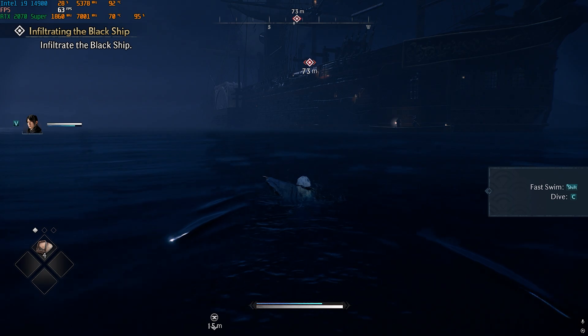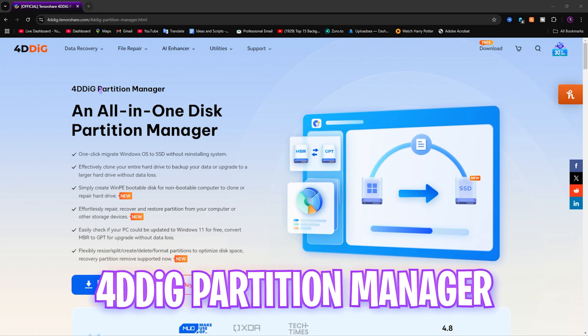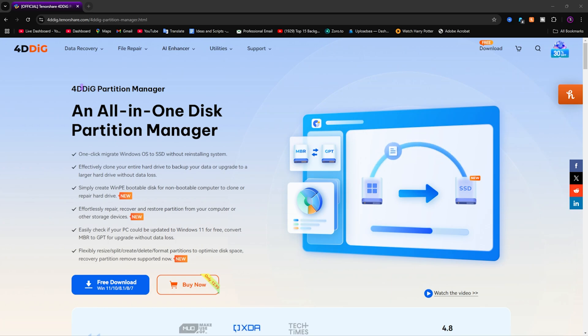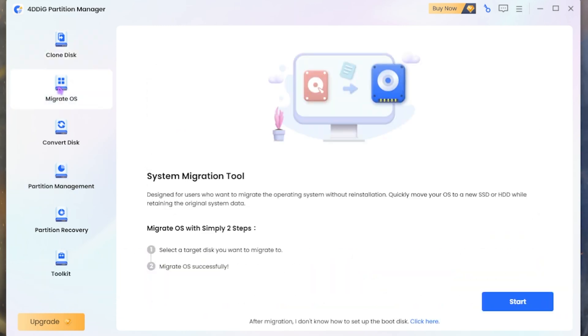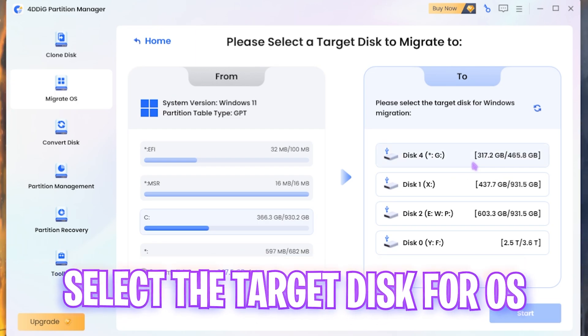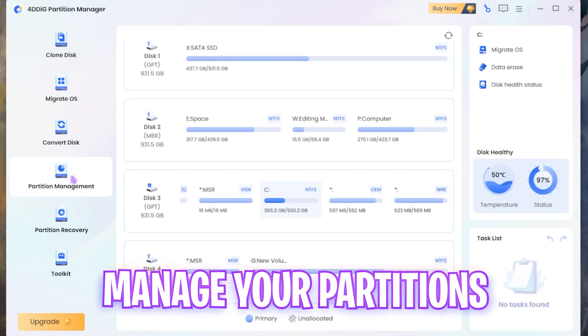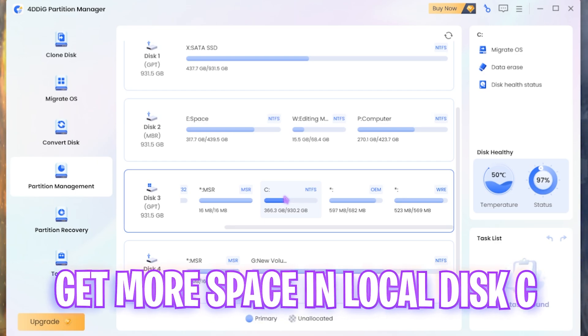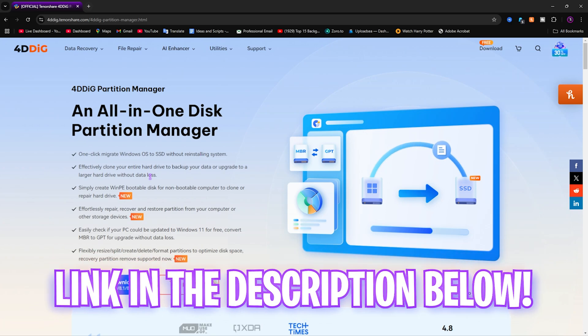A really effective way to improve your PC's performance is having free space on your local disk C and installing your games and operating system on an SSD. I collaborated with 4DDiG Partition Master, a handy portable tool that lets you manage your partition and migrate your OS from a hard drive to an SSD without any data corruption. It's free to download. You can migrate your OS in just a few clicks — select your new disk, click Start, and your PC will boot up faster. Check it out via the link in the description.